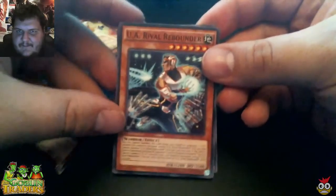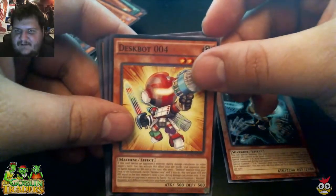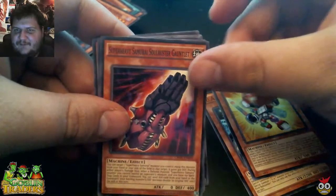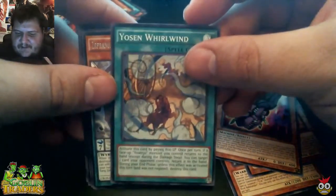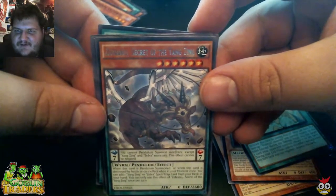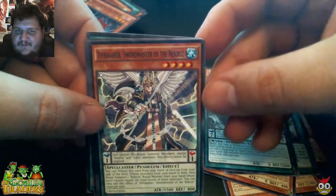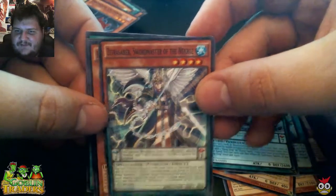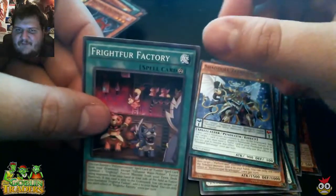Let's look at the last pack and see what we got. UA Revival Rebounder. Deathspot 004. Super Heavy Samurai Soul Buster Gauntlet. And our rare — maybe. No, it's Yos Morrowind. Zephra Neo. Secret of the Yangtzing — that's pretty cool. Zephraver, Swordmaster of Necros, Performaple Bowhopper, Shadowedal Zephra Naga, and Fright Fur Factory.